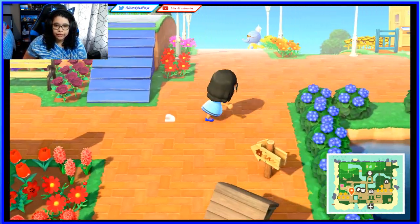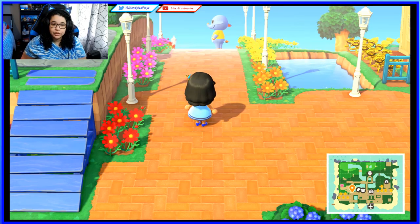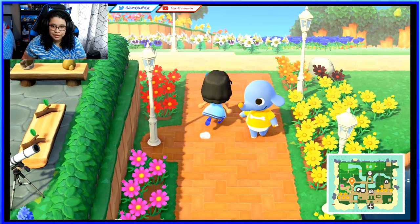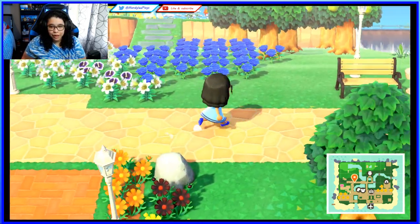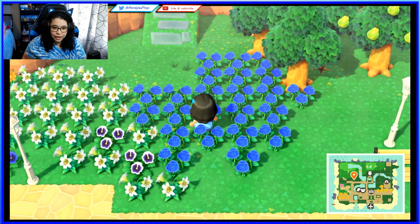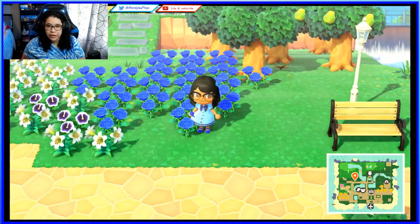Over here is a pathway towards the back of my island that I'm very proud of. I love the cosmos. And here are my babies — my blue roses! They're growing right now so I'm not moving them anywhere. I'm just trying to get as many blue roses as possible because I love them.